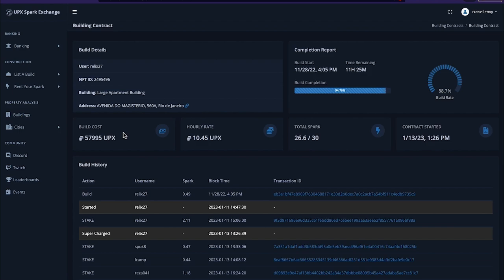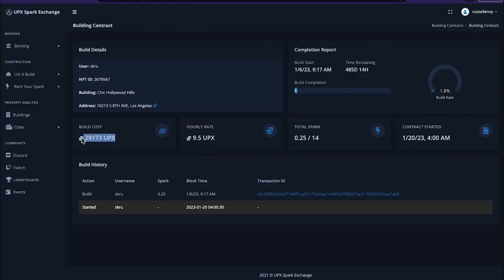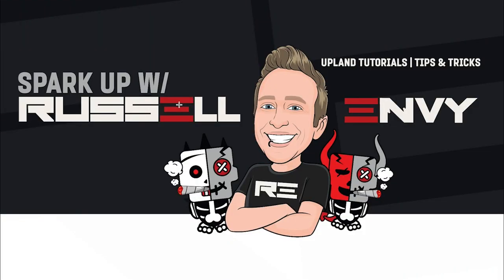That's not as much as back in the day when we used to rent Spark for 20, 25, 35 UPX per hour, but in the market we're currently in, there's still a way to bring in money. I no longer care about chasing the UPX per hour, and I no longer care about helping people with smaller builds. I want to make the most UPX I can. So I look at the building, how much Spark is remaining, and then I go into the actual build contract to look at the build cost. If I can stake 60–70% of a 30,000 UPX build, that's much better than staking everything on a 6,500 UPX build where you're only walking out with 6,500 UPX. Look at bigger buildings, longer staking periods, and that build cost.